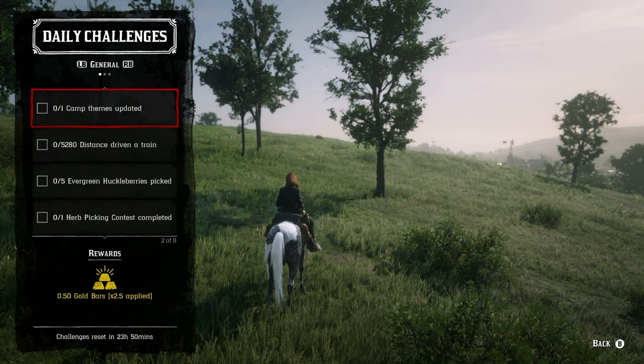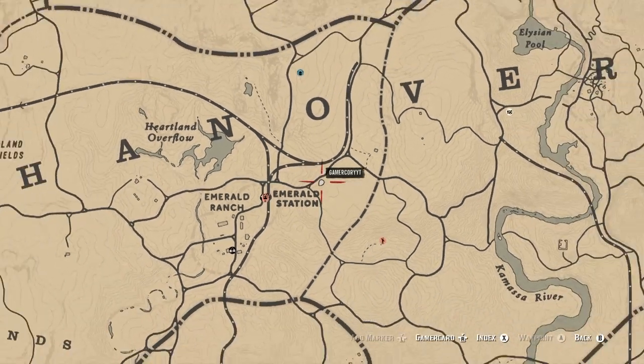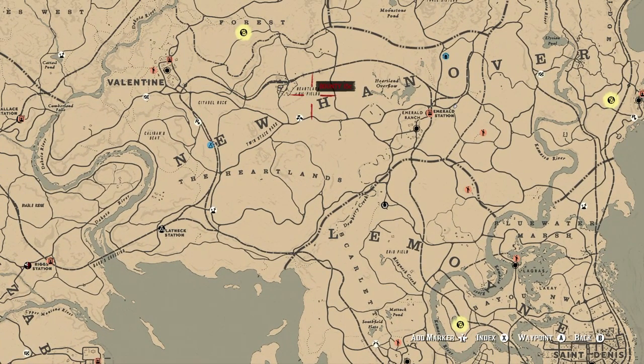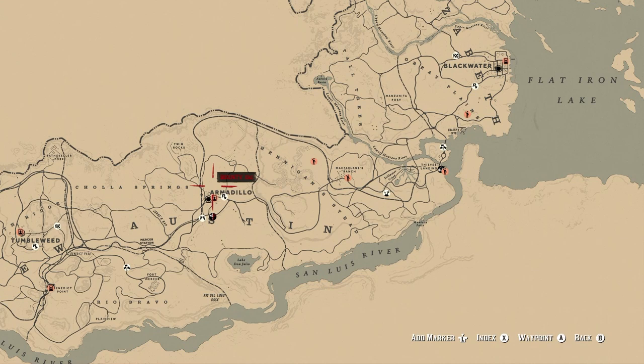Next, we have to drive a train for a distance of 5280. You can wait outside of the Heartlands overflow — I'm right by there. You typically find trains between the roads and Saint Denis quite often. Just stand close to the train tracks and wait. Another option is to fast travel down to McFarland's Ranch — this is a 95% success rate. If a train isn't there, fast travel to Armadillo, then fast travel back. If you don't want to spend money, just go to any major town close to the train tracks and wait for a train to come by.